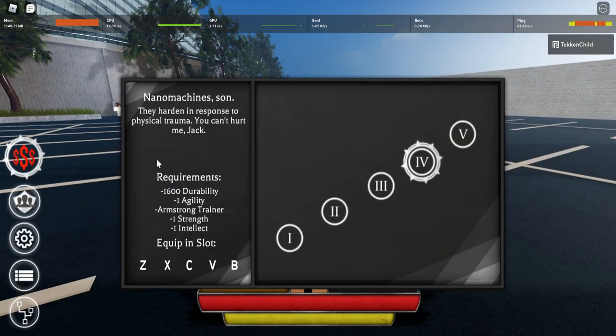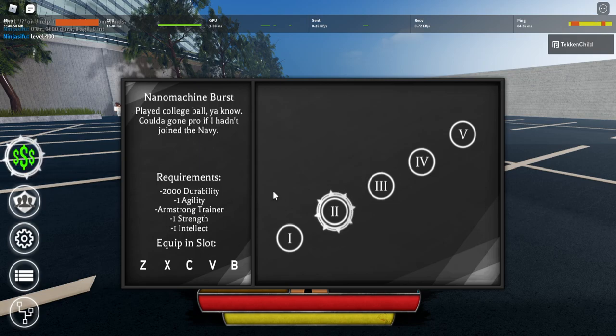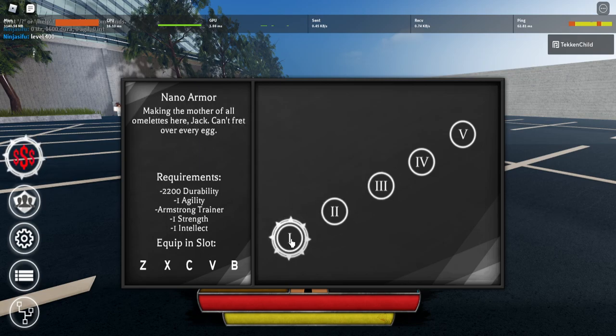Let's see the skills first. We got Nanomachines Son at 1600 durability, The American Dream with 1800 durability, the rest is just one. Nanomachine Burst with 2000, and Nano Armor with 2200 durability. We're going to go from 4 to 1.